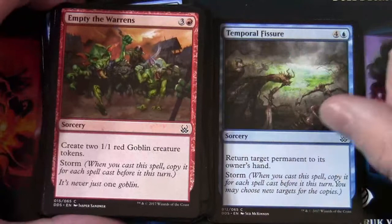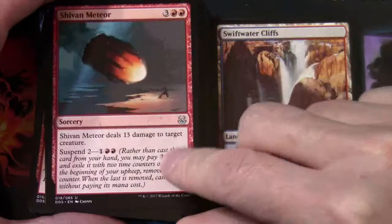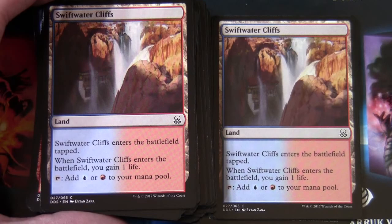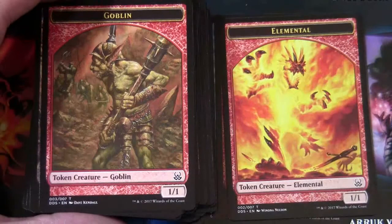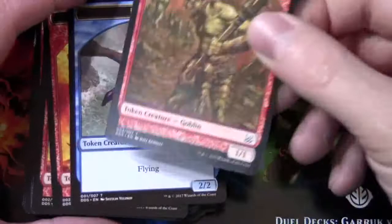Temporal Fissure — return target permanent to its owner's hand. Sivan Meteor deals 13 damage to target creature and has suspend on it. Then we've got our dual colour lands that come into play tapped, you gain life when they enter the battlefield, and they tap for blue or red — so Swiftwater Cliffs, with a full complement of those. Now we have our tokens: because we had Empty the Warrens there's a Goblin token; something else is producing Elemental tokens; we've got a Drake token for Talrand; another Goblin token. I'm flipping them over because often what they'll do is double-sided tokens — one thing on one side and one on the other.